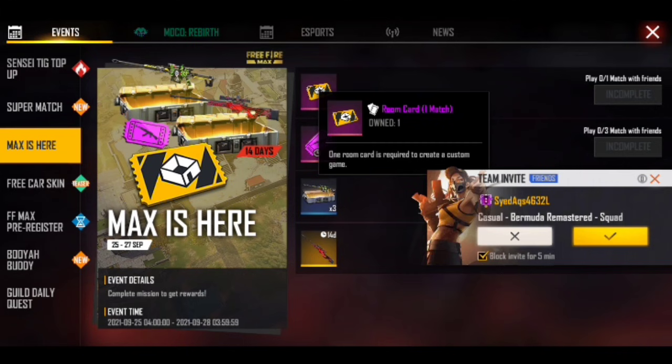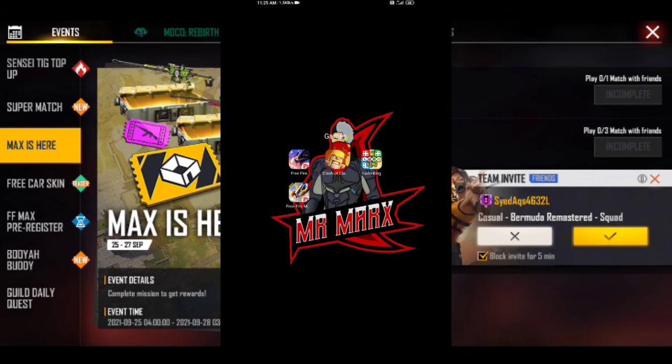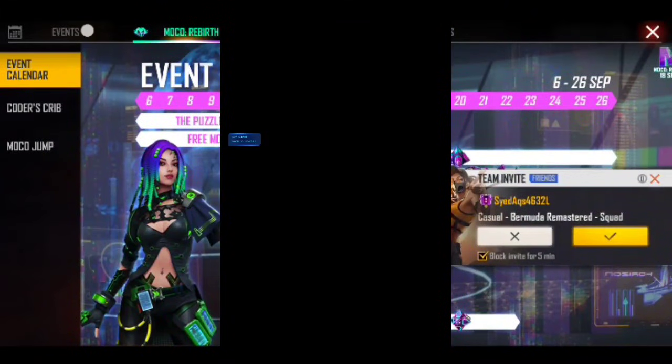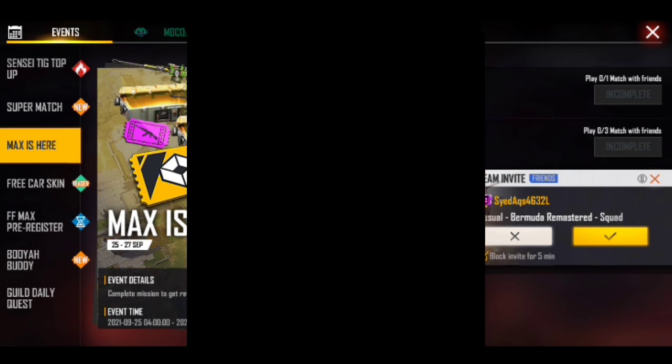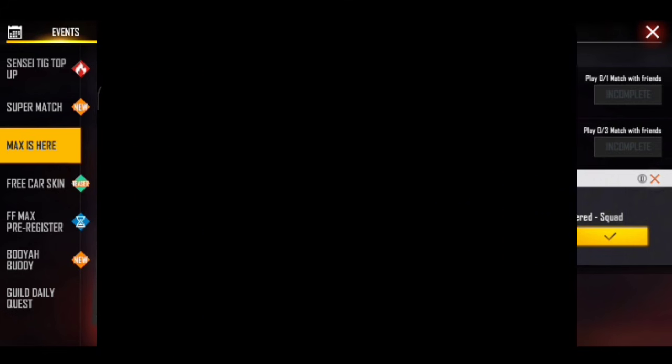I will open it on the update. I will be able to open Free Fire Max. There is an icon here — the Free Fire icon is already there. So I will open it. I will open the new update.